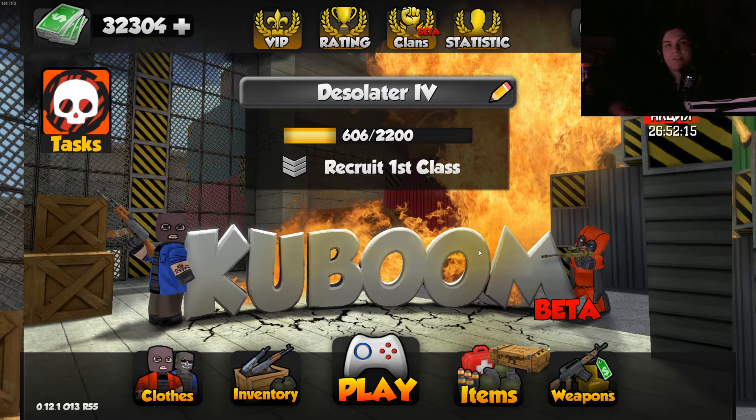Hey guys. Today I'm going to be taking a quick look at a game called Kaboom. This is a free-to-play first-person shooter. It's very similar to Counter-Strike — almost like a clone of Counter-Strike, except the graphics are not up to par. It looks a lot like Minecraft. But it's a lot of fun. It's cross-platform between mobile and PC, which is kind of interesting.